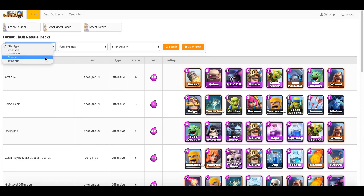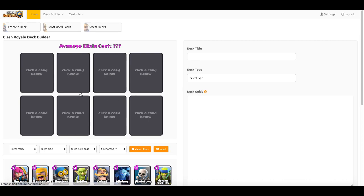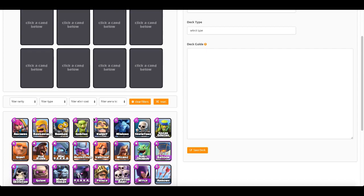Let's jump ahead into the actual deck building part. Here you can see latest Clash Royale decks. You can filter by offensive, defensive, control, and TV Royale — decks that have been used or featured in the TV Royale feature in game. You can also filter by average elixir cost and by arena.